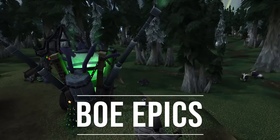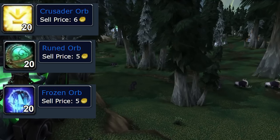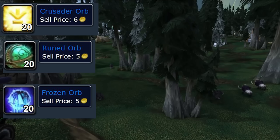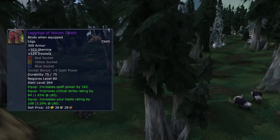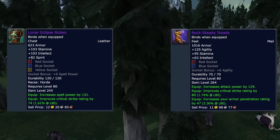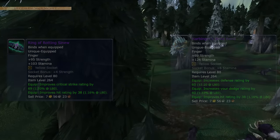Coming in at number 9, we have BOE Epics. Wrath added a ton of high-quality craftable items. Most require a Crusader's Orb, Runed Orb, or Frozen Orb from Trial of the Crusader, Ulduar, or Heroics respectively. Think of Frozen Orbs as the next Primal Nethers, and Runed/Crusader Orbs as Nether Vortices changing by raid tier. Examples include Leggings of Woven Death, Legplates of Painful Death, Belt of the Titans, Titanium Spike Guards, Lunar Eclipse Robes, and Rocksteady Treads. There are also drop BOE Epics like Woden's Lucky Necklace, Harbinger's Bone Band, and Ring of Rotting Sinew. It's a strategy where you make a lot from single purchases.